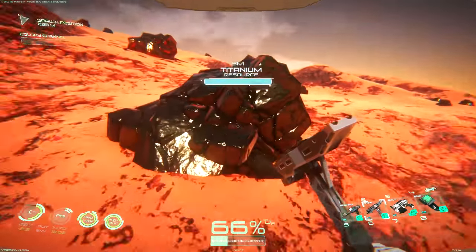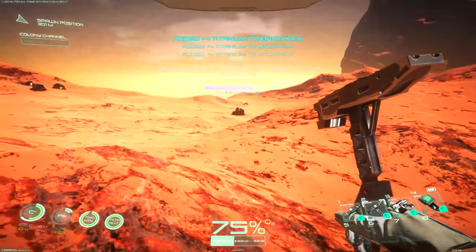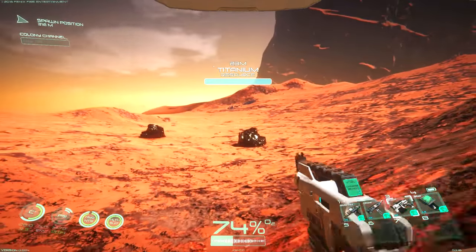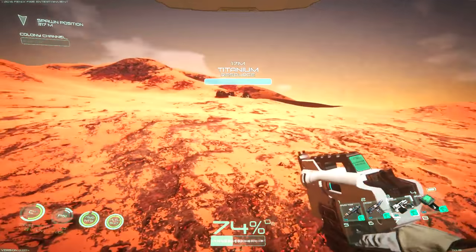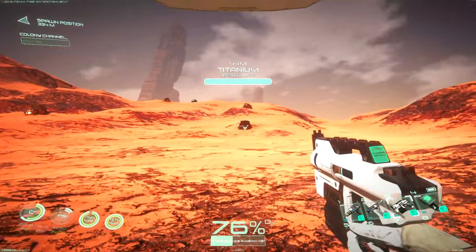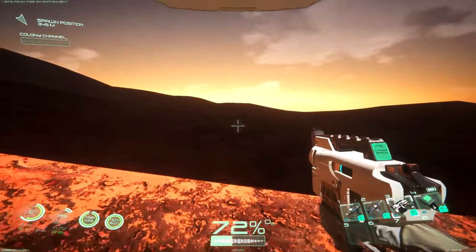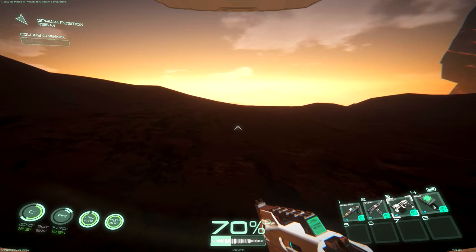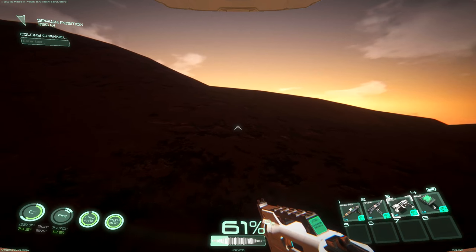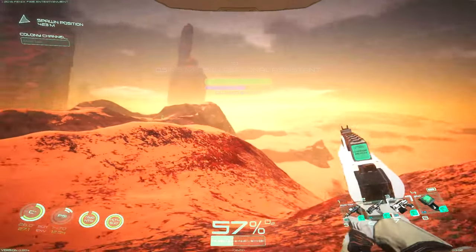Amazing — I found titanium! Maybe there's plutonium around here too. We can't take too much but let's grab some. Now I know where it is — about 310 meters from the base in that direction. There's a huge field of it. We have tons of titanium now. I want to continue and see if plutonium is nearby. And we're back — that green rock way off in the distance has to be plutonium. It's far away though.